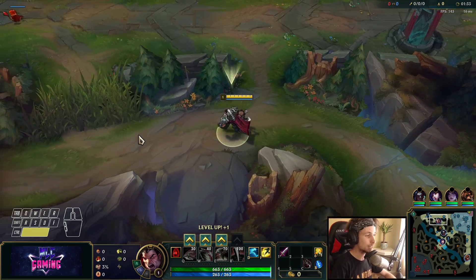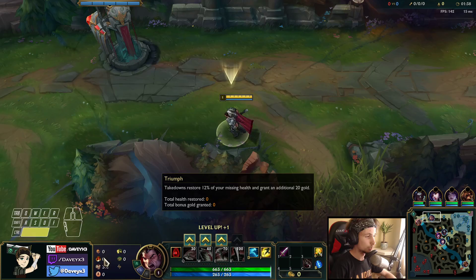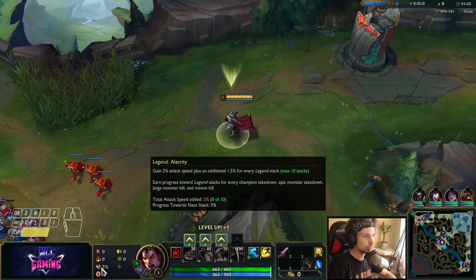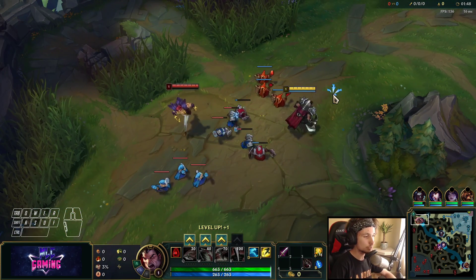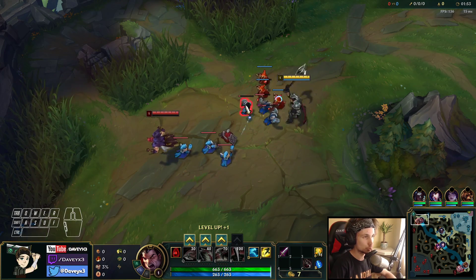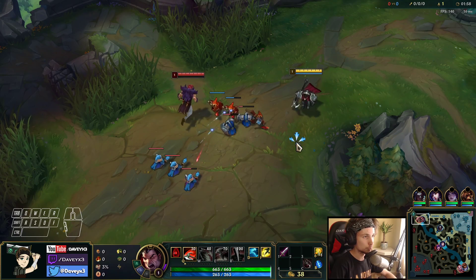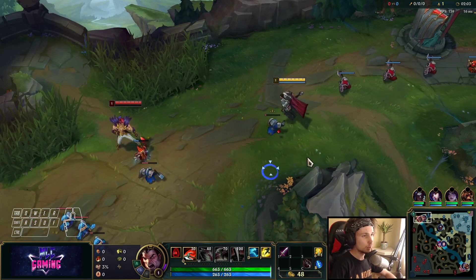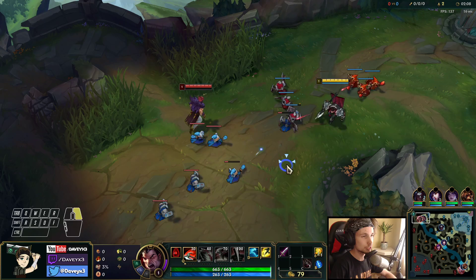For Darius top lane, the most optimal runes are Conqueror in the primary page, taking Triumph, Alacrity, and Last Stand. You can also take Tenacity if you want, but I like Alacrity. For the secondary, you want Demolish with Bone Plating — that's situational, you can also go Sorcery. But Demolish and Bone Plating is what I like most on Darius; it makes you a lot stronger in the laning phase. I'll leave the full runes and build in the description.